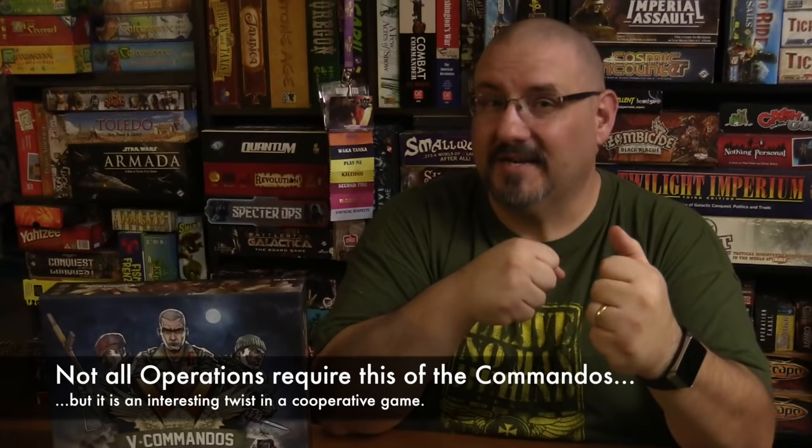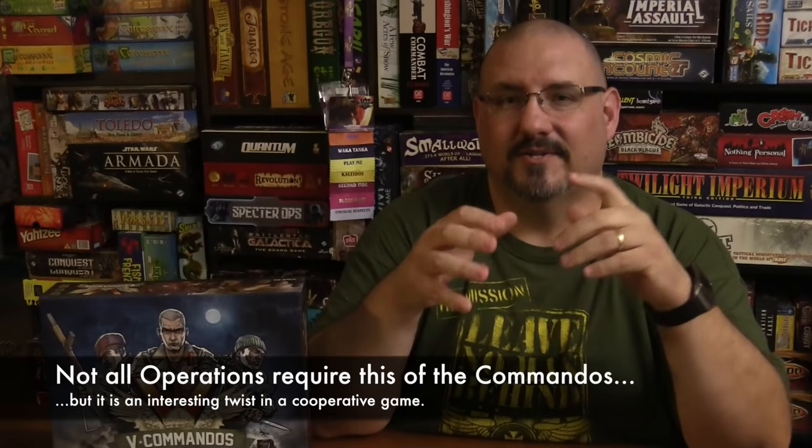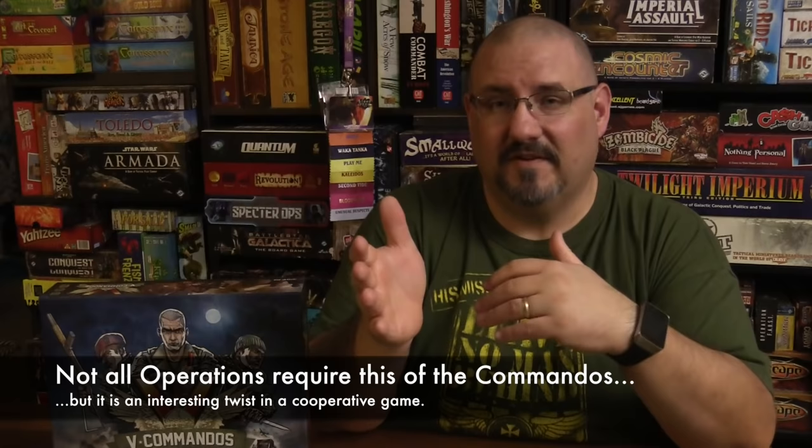The commandos down at the bridges were between a rock and a hard place, but a number of things could have happened — the scout could have taken out those two German enemies in his space, and maybe one of them had a med kit so he could heal the sapper. The writing wasn't necessarily on the wall but it was definitely looking grim. However, Sergeant Bruno up in the streets was doing a pretty good job of staying stealthy and accomplishing his objective without any bumps in the road. You can see the thematic flavor — the team had to split up, accomplish two different missions, and then converge on the third one to complete the operation.